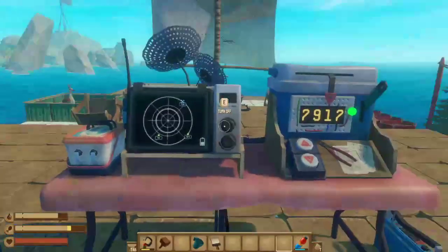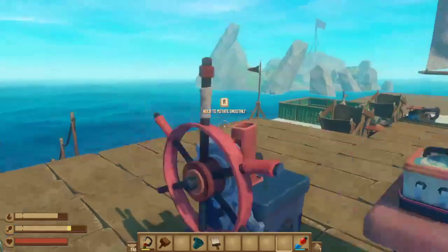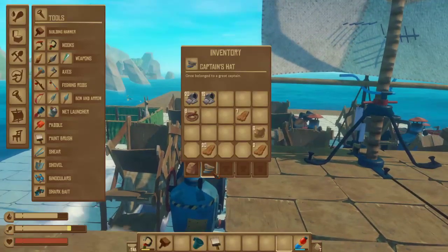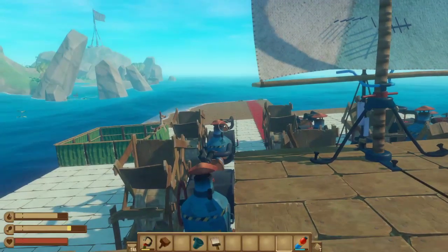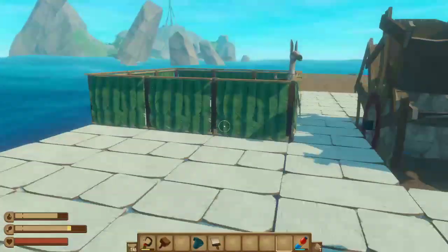I've got my radar here — I am on Sidney 917 — and I've got this island right here, which is the island where you get the captain's head. I'm down to one llama; I had two more llamas.